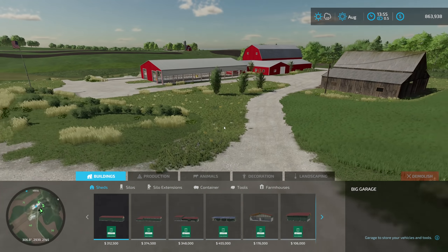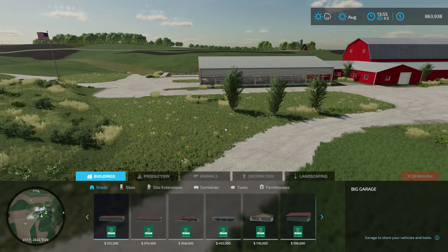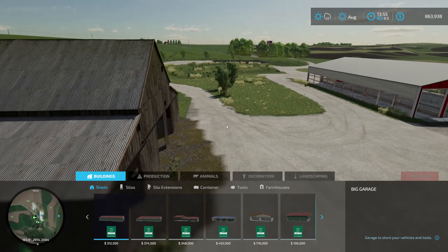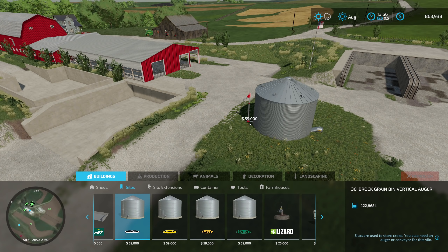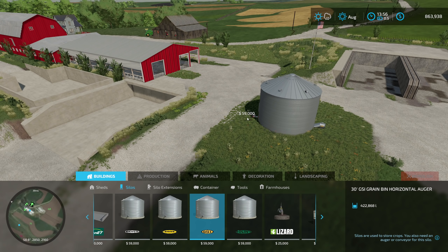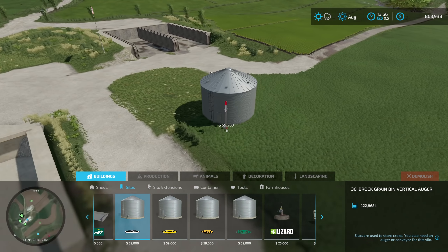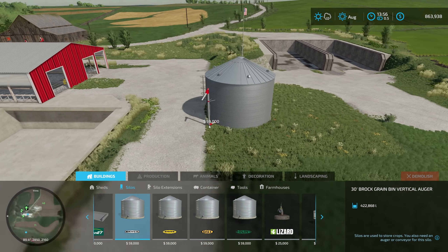The entrance doesn't have a nice look coming down the roadways to the farm, and there's not much I can do about that — just the way the dairy is laid out with the house in the back. There's not going to be a great way to make this look good, but we'll see what we can do. First things first, we need to get some silos built — that's going to be one of our main priorities. We have a couple options on bins. I wouldn't mind something with a vertical auger. This Brock bin might be the way to go — we'll splurge a little.